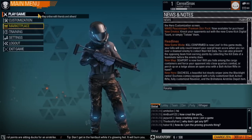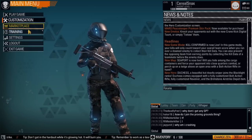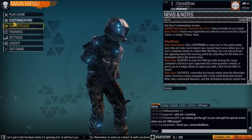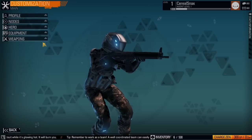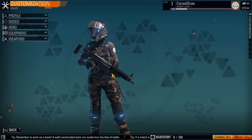So the free-to-play model — you can just jump in and play the game online. There's a marketplace, training, settings, all that stuff. Let's look at customization. The customization for this game is pretty significant, but to get anywhere you have to actually spend some money.